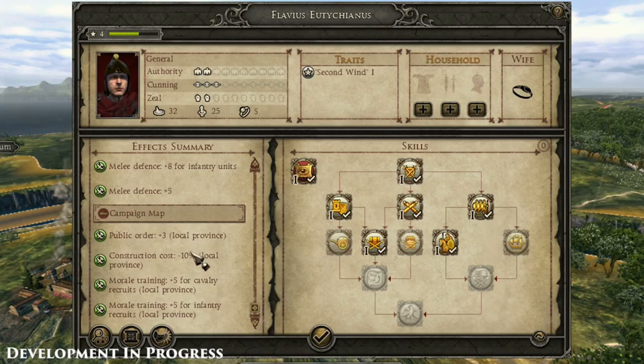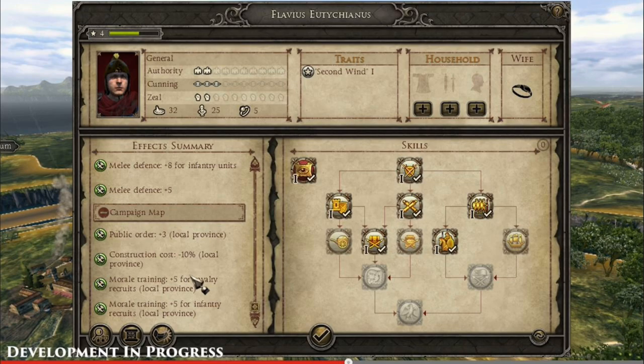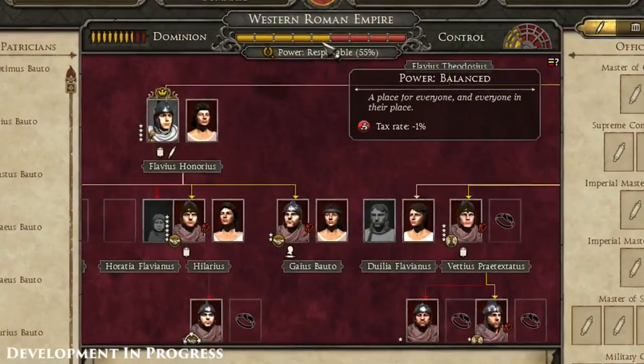Here you can see a bit of the skill tree — I like that they're returning to a branching system, which is much easier to follow. You can see the generals, households, and traits. Second Wind is going to be back. I want to see just how many of the 'magic abilities' — air quotes — are still going to be here versus scaled back in Total War: Attila.